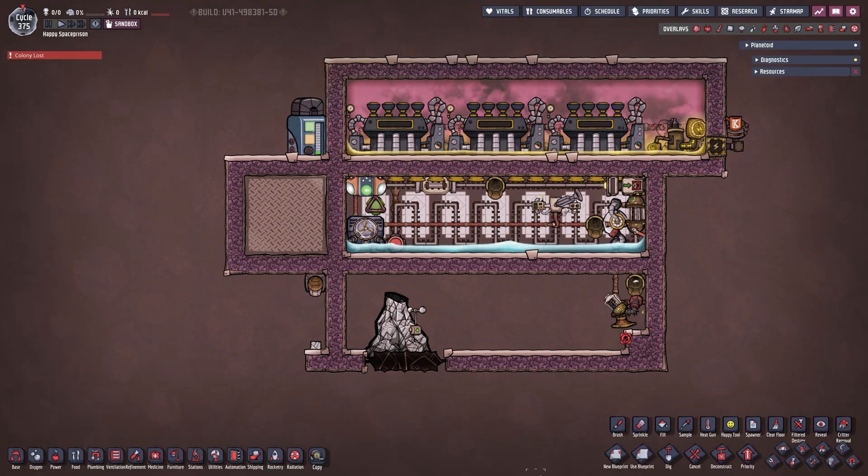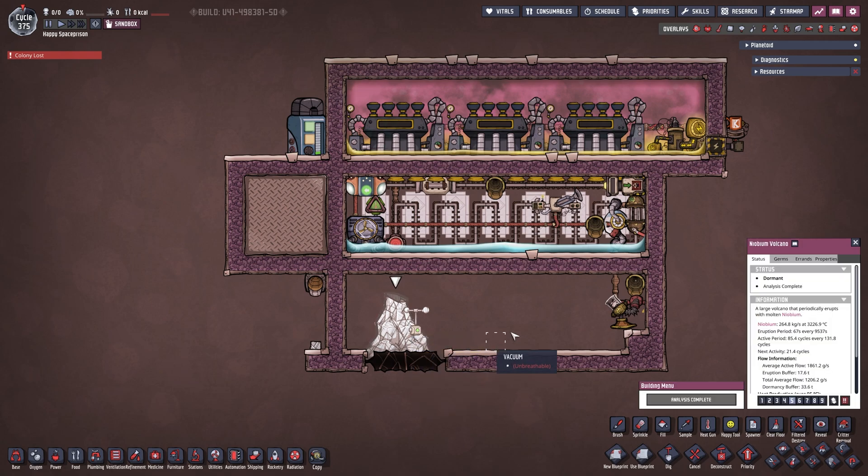Let's turn our overlay on and pause the game roughly right here. So what are we doing here and why is our Niobium Volcano dormant with no Niobium present? Well, because we are going over how to build it and how to start it up — that is highly important. It needs to work, otherwise everything will go to hell quite literally. It is extremely hot.